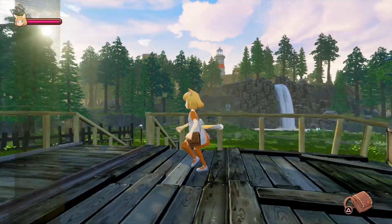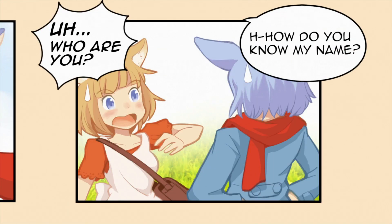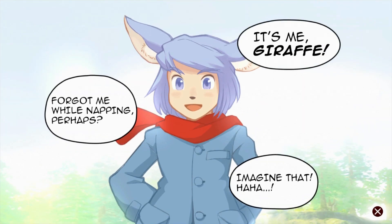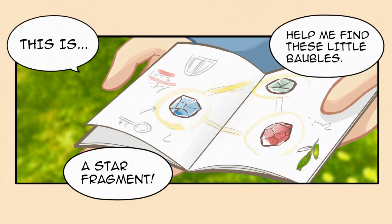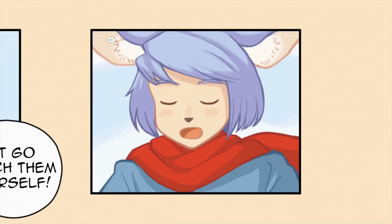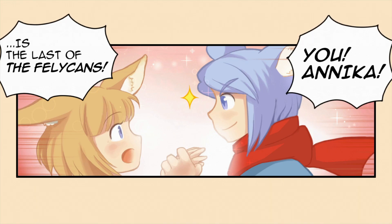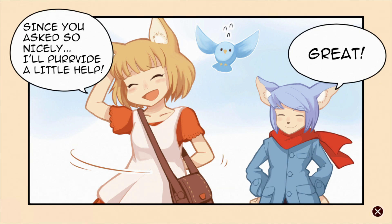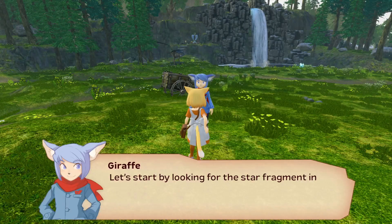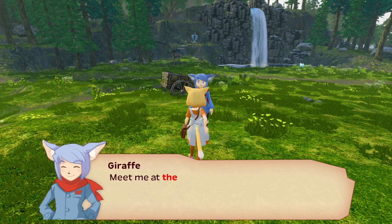The game has a very fast moving day-night cycle. This is an important conversation she's having with Giraffe, presented in storyboard format. This map is the only one I have ever seen that explains that you have three dungeons on the island, which you obviously need to do, and shows the layout.